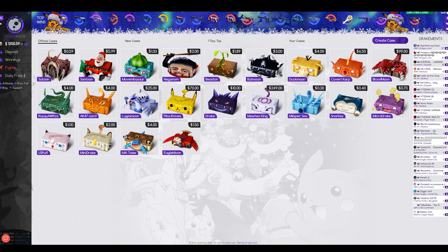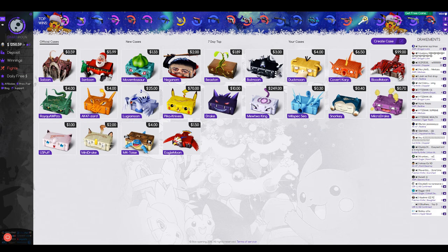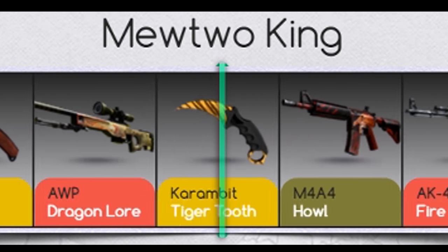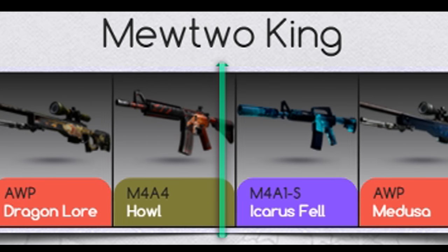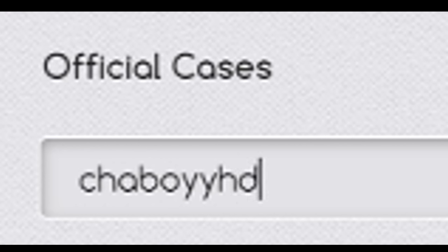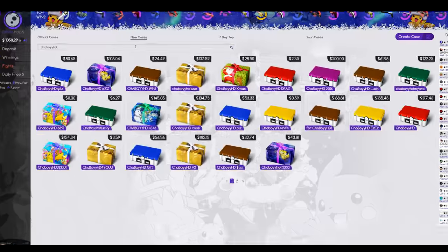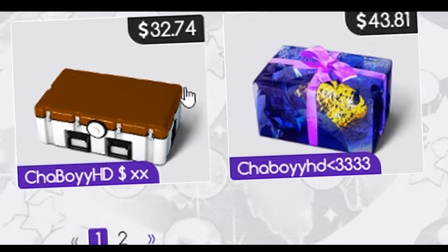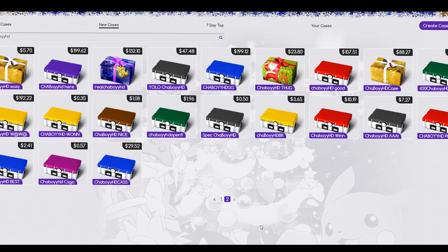We're going to start off this day going straight into a Mewtwo King. A $249 case is what we're going to dip ourselves into. I'm not going to fail. Let's just pretend that never happened. Now we're going to search for new cases — ChaBoy HD — because I'm going to open your guys' cases today. It seems that you guys have made me a case to open, and we have two pages, so let's just go through them.